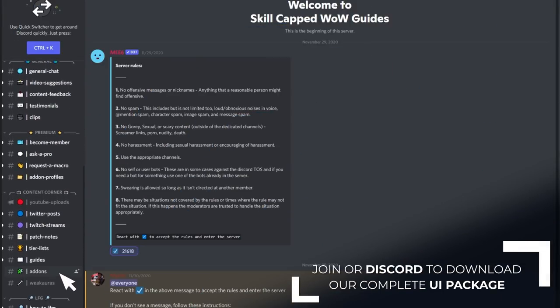Once again, if you want to download our complete UI package, head on over to our free Discord using the link in the video description to access the zip folder with instructions on how to set up your interface. As always, thanks for watching. See you soon.